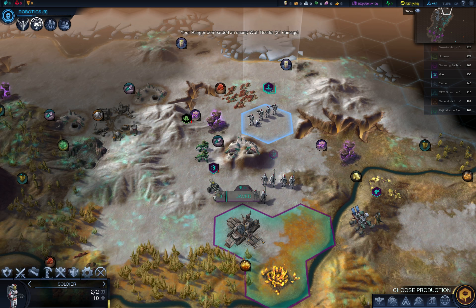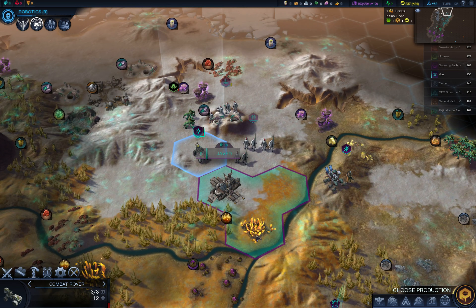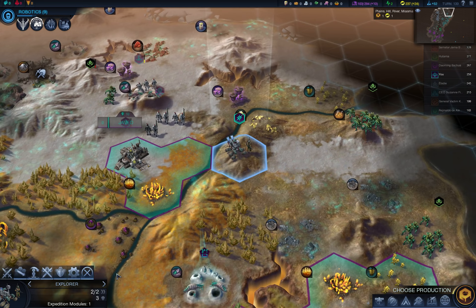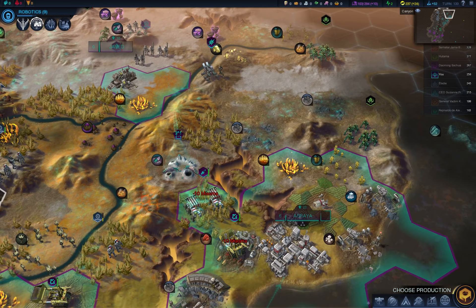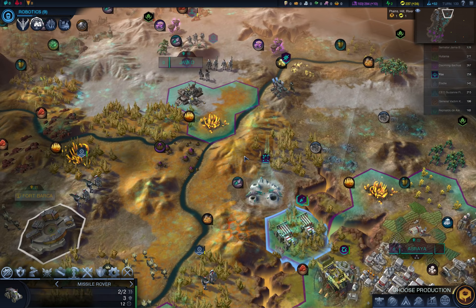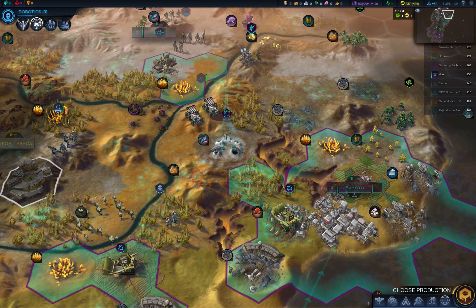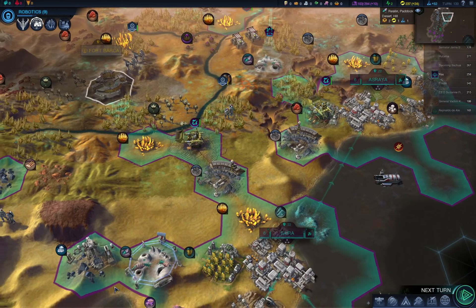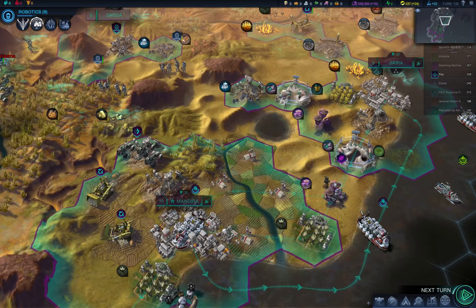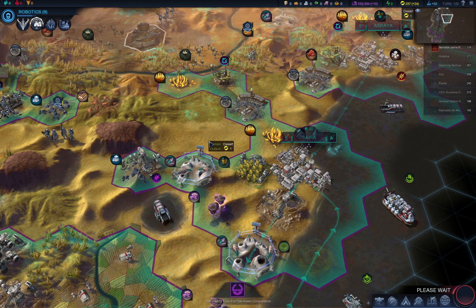You can kill them, but you take quite a lot of damage, so maybe I'll just move into the city. You can just fortify here for a while. Now let's get the missile rover closer as fast as possible. More missile rovers in production. Okay, next turn.